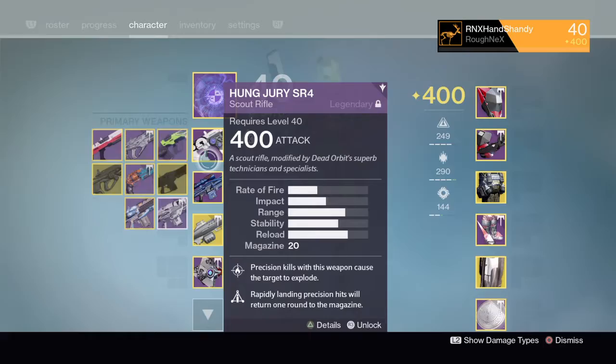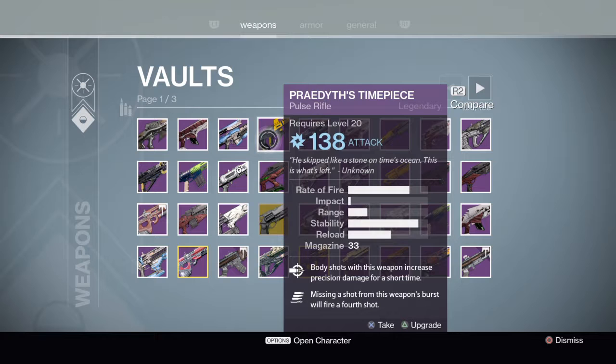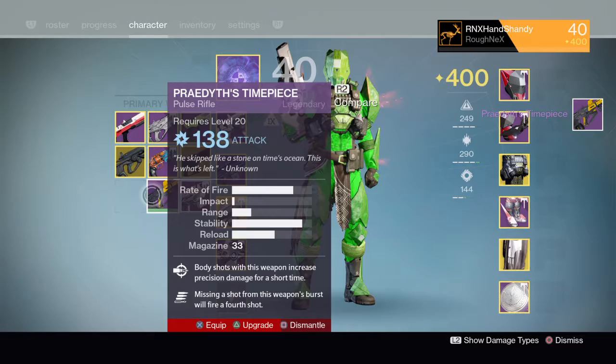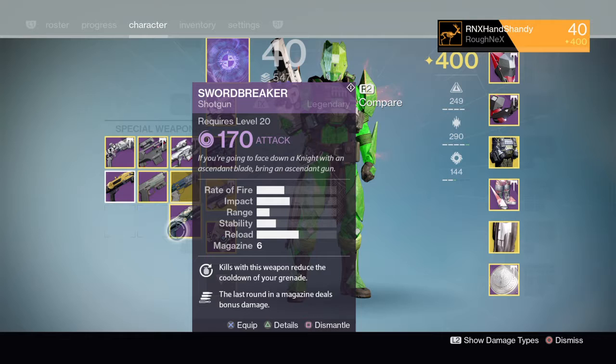I've got one of these weapons we got from Prison of Elders back in the day. The Shadow Fields is a sniper rifle with apparently incredible aim assist on it. I quite like it, I think it's a cool gun, so I'm probably gonna hold on to that. Praysis Timepiece — Year One raid weapon. I'm gonna get another one, aren't I? Goodbye. The Swordbreaker was one of my favourite raid shotguns. All the old raid shotguns are fantastic. This is the ultimate anti-Hallowed Knight weapon. But I'm gonna get another one — goodbye.